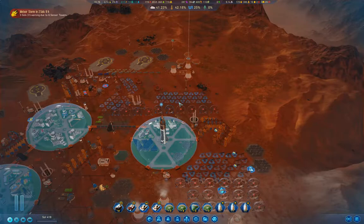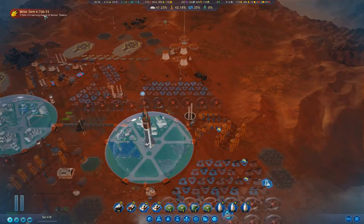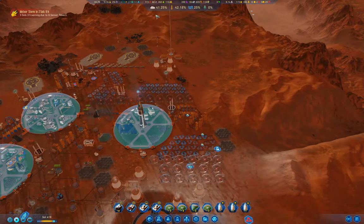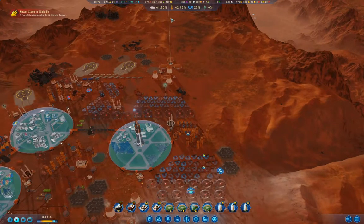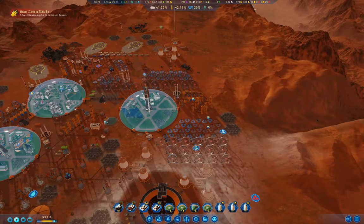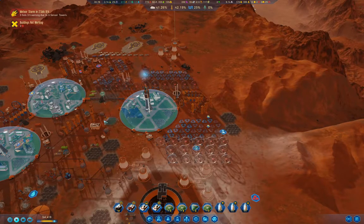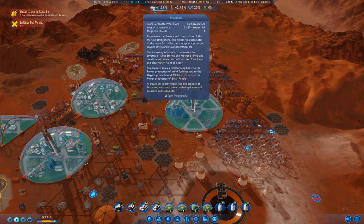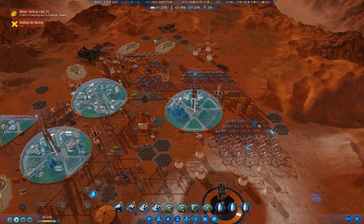Hello everyone, welcome back to Surviving Mars. This is the 1075% difficulty playthrough with no competitors. We've got a meteor storm coming and some stuff that's damaged, but we're making progress on terraforming. Once the atmosphere gets up past 50%, dust storms should go away, and that should basically eliminate the major source of maintenance problems. Once we hit 50% temperature, we should stop getting cold waves.